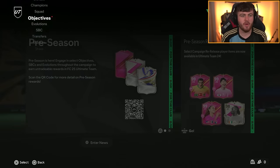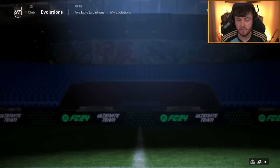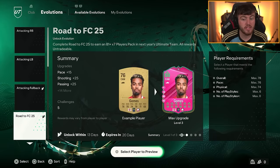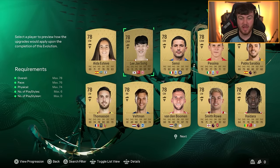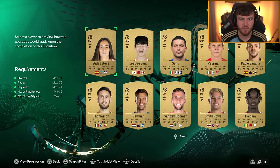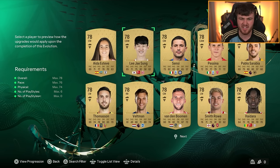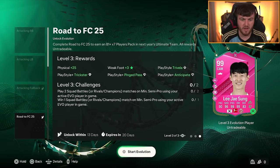The first thing you want to do, before doing any objective, is go to Evolutions, go to Road to FC25, and pick a random player to Evo. It might help if you pick a player from one of the nations or leagues from the Road to FC objectives, because you can obviously use them and you get a good card out of it. A card goes to 99 rated for about six games — it's really easy. And you get an 81x7 in FC25 for doing it.